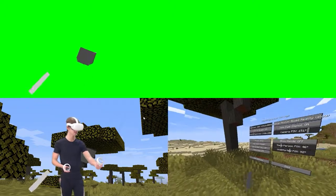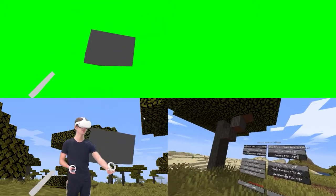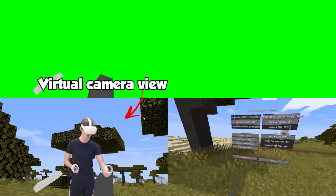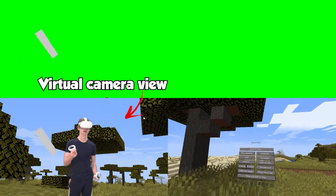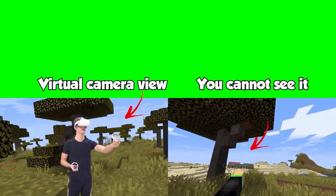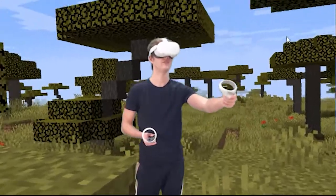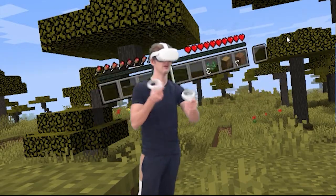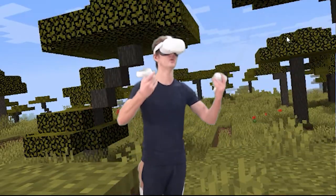Now you guys are seeing four different windows — I'll tell you exactly what they're all for, you need every single one of them. Right here I have my 3D virtual camera. Let's go back to game and now I can grab it. You can see it moving — that is my virtual camera that I'm going to set up. My character is invisible because I'm going to replace it with myself.